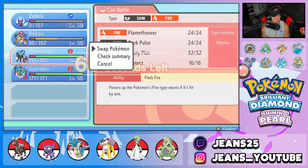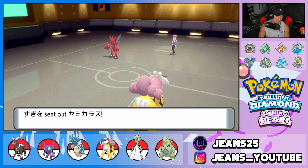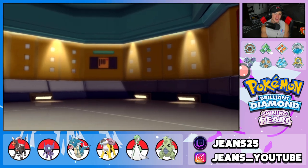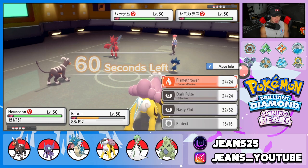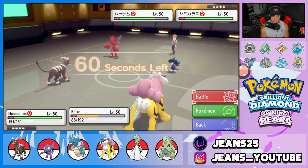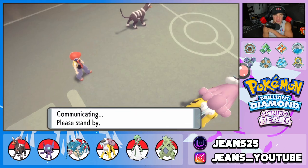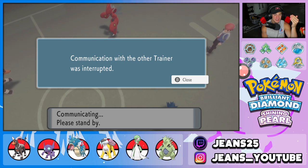We are buzzing with Houndoom squad! Full Flamethrower drops Scizor four times super effective. The opponent quit and turned off their Switch — rage quit. Easy plays win battles. We're going to hop to our third and final battle and find a brand new opponent, looking to grab a perfect record for today's video.